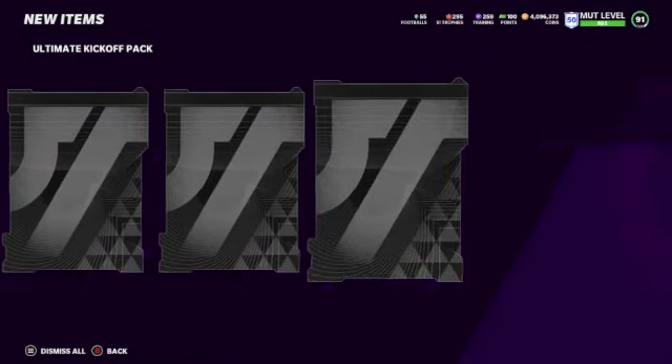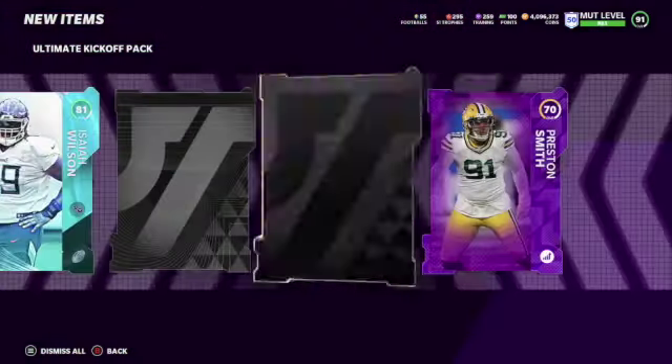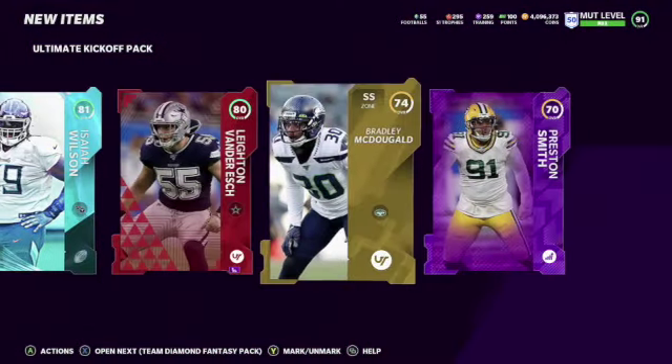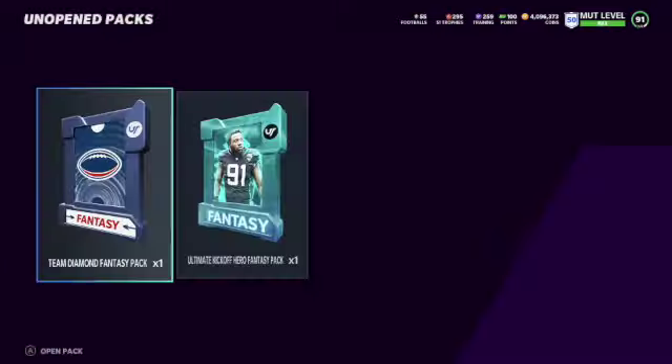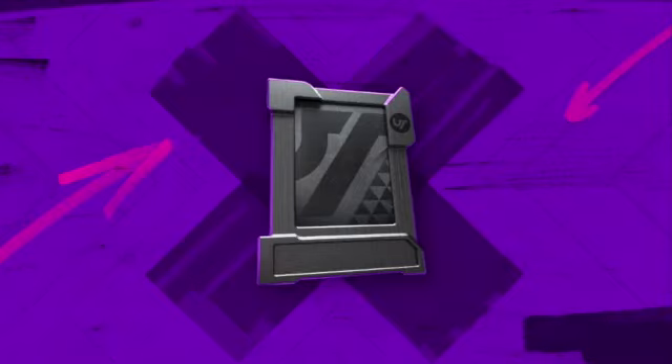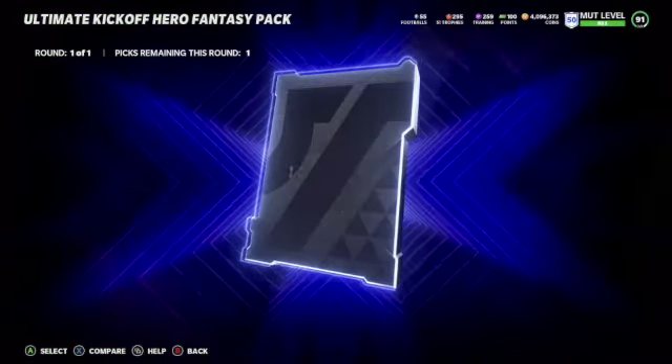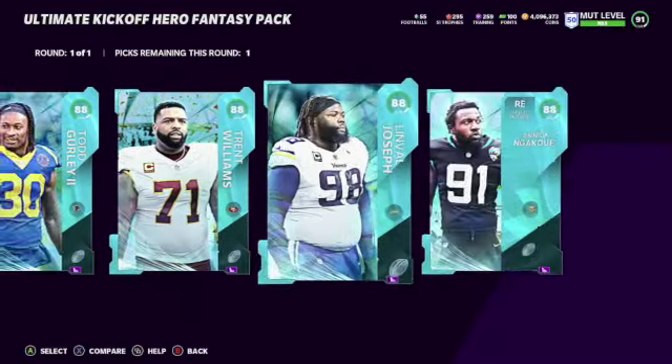Eric and Isaiah Wilson again, another power up — Preston Smith. We get an elite 80 who got hurt — Layton Banderish, he got hurt. Then the ultimate kickoff pack — there's nobody I really want out of these. I think I'll go with Yannick over the other ones.